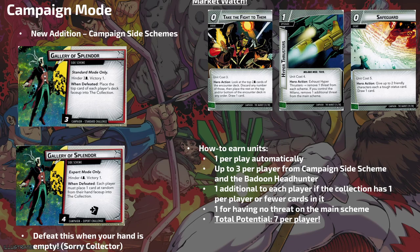How do you earn units in campaign mode? You get one per player base, up to three from the Badoon Headhunter, one from the campaign side scheme — that's up to four. You get one additional per player if the collection has one per player or fewer cards in it — so get that down to four in four-player or one in solo. Then one for having no threat on the main scheme at the end of the game, which is really hard to pull off. Potentially seven units total in this scenario.